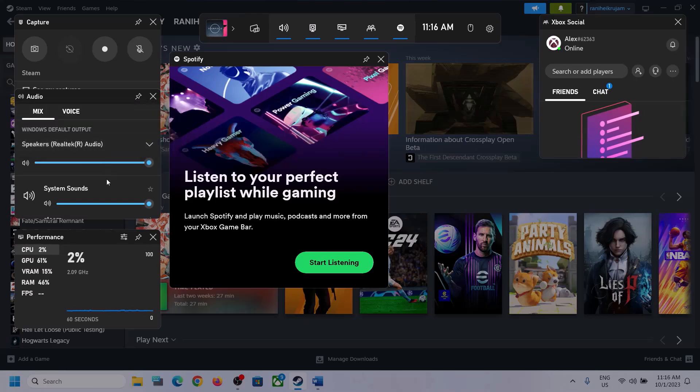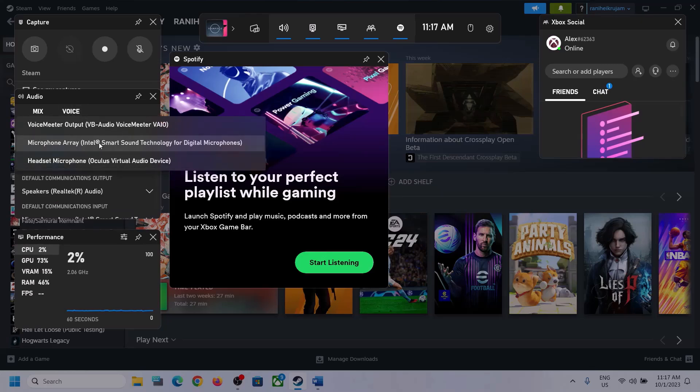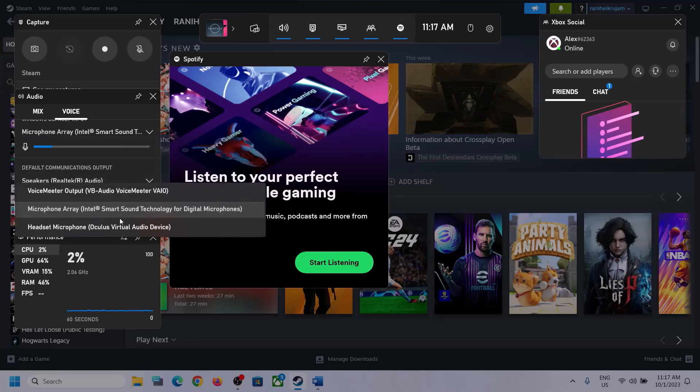Scroll down and if you find the game in the list, make sure the volume is set to maximum. Then go to Voice. Over here, also make sure that you select the right audio device. Scroll down and you can see Speaker Communication Output — again select the right audio device. In my case it's Realtek audio, so whichever headphone or speaker you are using, make sure you select that device.